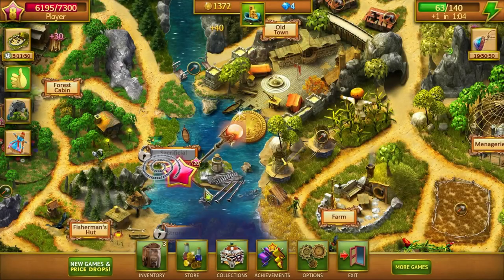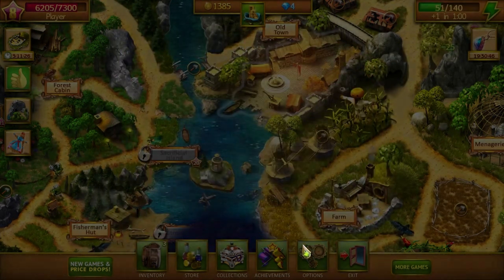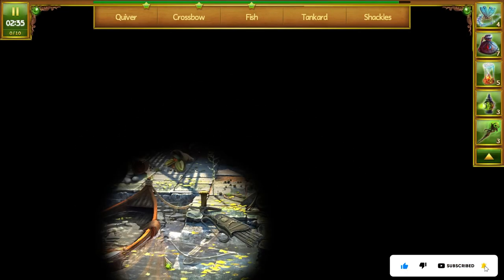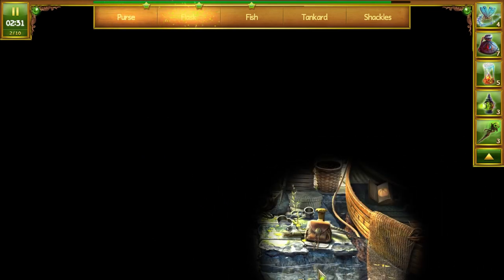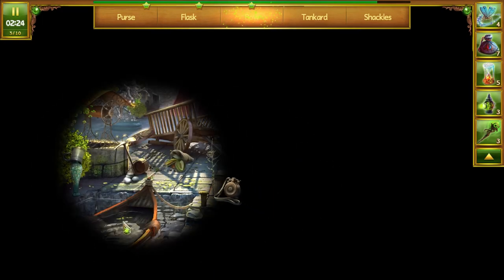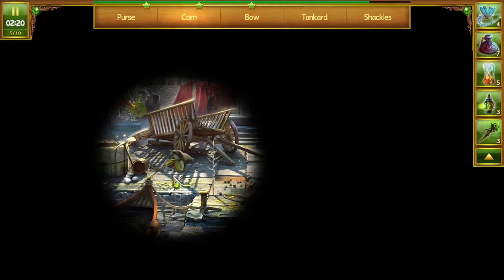No silks. Can we do another one? Okay. Should probably try to open up some of our chests too. River, crossbow, fish, flask, tankard. I think they moved everything back to where it was originally. Purse, shackles, corn, bow.